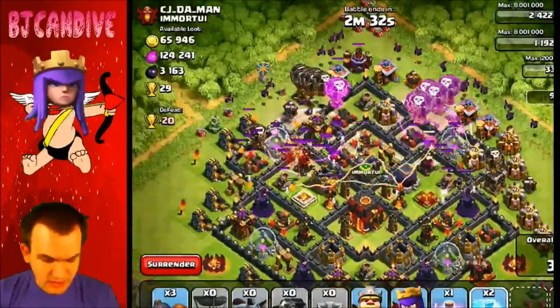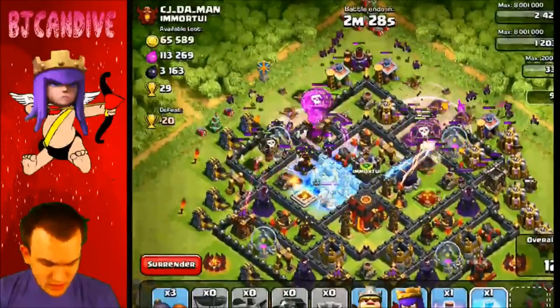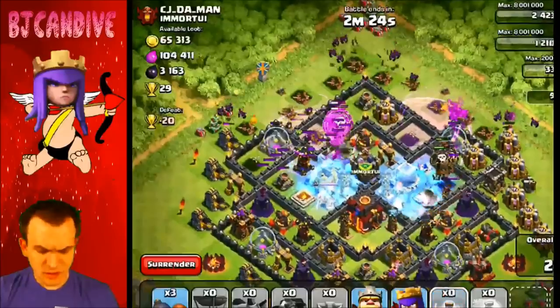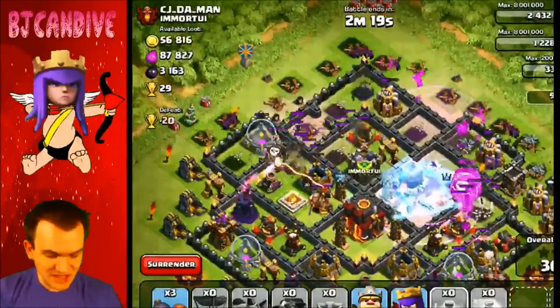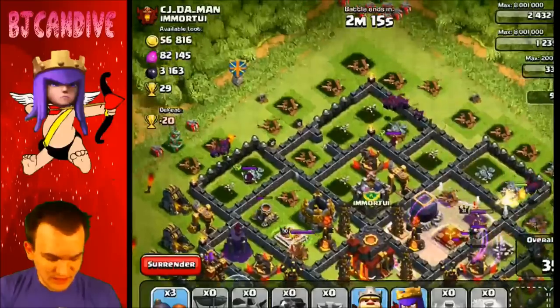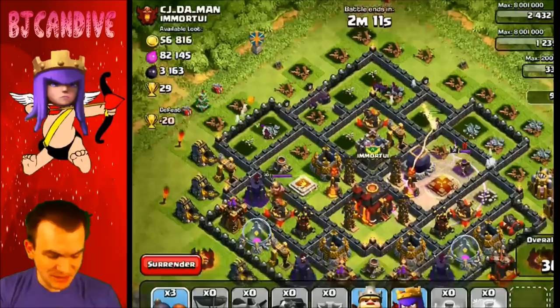I'm going to clear out any buildings I can. I'm going to put down a freeze spell over here on these multi-target Inferno Towers to not take out my balloons. I'm going to put down another Rage Spell for them. Doesn't look like they're heading for the Inferno Towers, which is a little bit unfortunate, and we aren't going to be able to take out that Expo either. So we are going to have to leave it up to my heroes here to try to pick up the two-star for us.